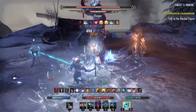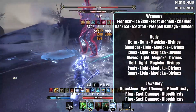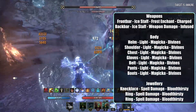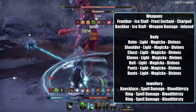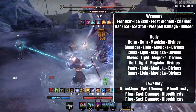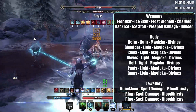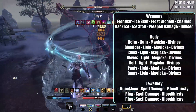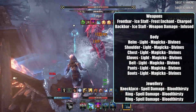And with that all out of the way, we'll move on to the gear. We have a few options for the build, which includes a Maelstrom Staff and a Ring of the Pale Order, but they aren't necessary and we have options around them. We're using 7 pieces of Light Armor, all with the Divines Trait and Magic Enchants. For our weapons, we are using an Ice Staff on our front bar with a Frost Enchant and the Charged Trait, and for our back bar we're using an Ice Staff with a Weapon Damage Enchant and the Infused Trait. For our jewellery, we are using Spell Damage Enchants and the Bloodthirsty Traits.